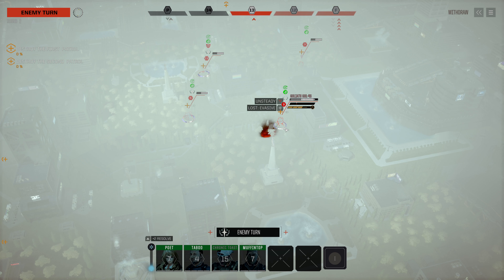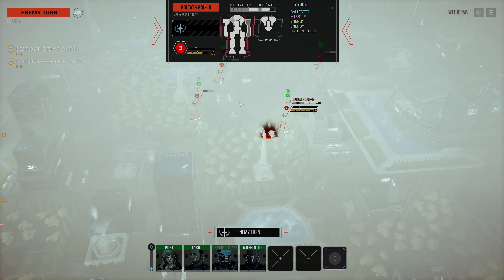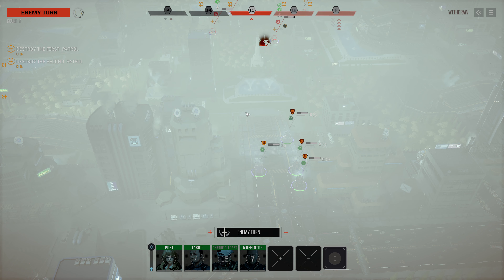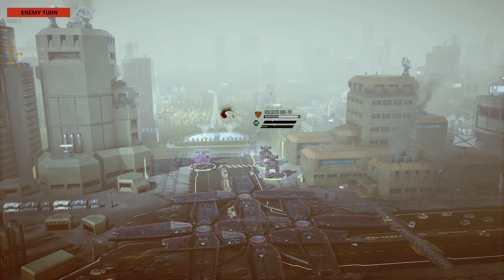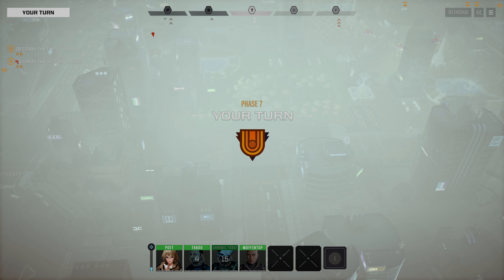I'm wondering - are the legs mixed together on quads? Like, are the two legs considered one location for the purpose of Rogue Tech rules, on each side? I don't know, we'll have to do some experimentation with that. It might be that it's not possible with the BattleTech code base to mod in extra damage locations - that might be an engineering challenge.